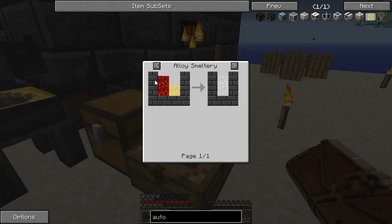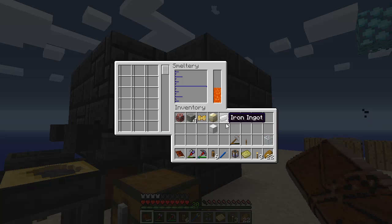I need two ingots of iron and one ingot of nickel or ferrous. So I'll put one in, one there, those two, and let that cook up.